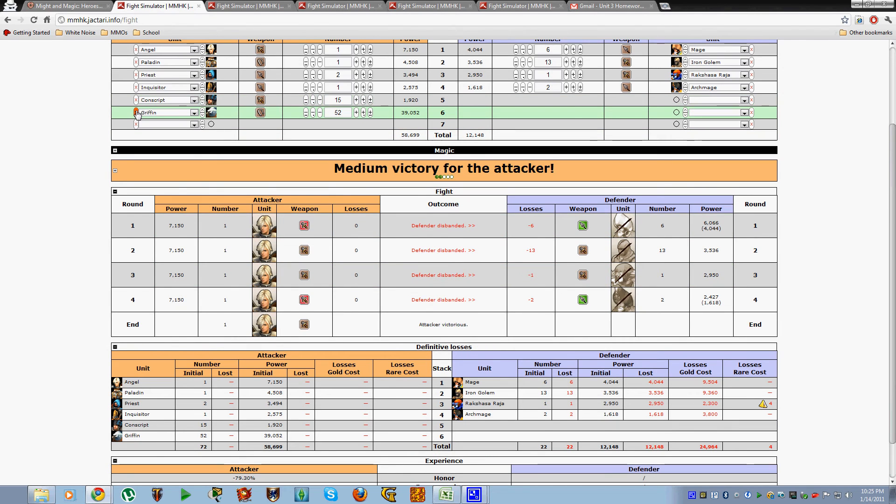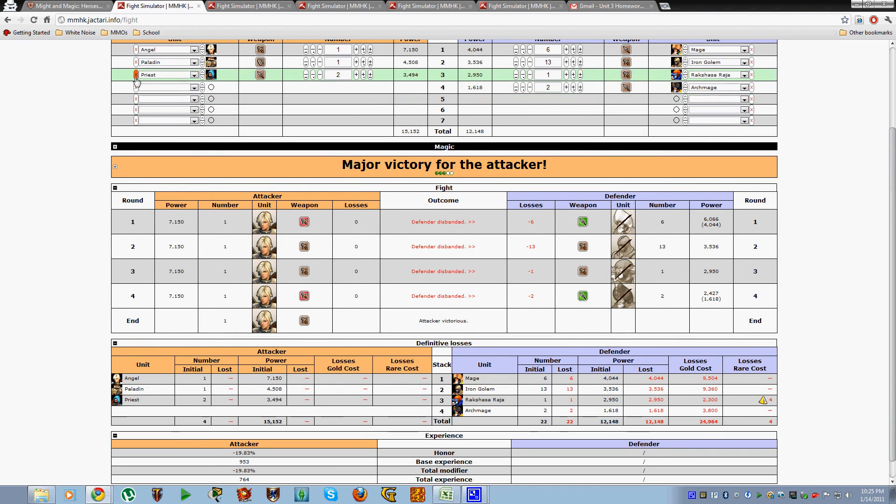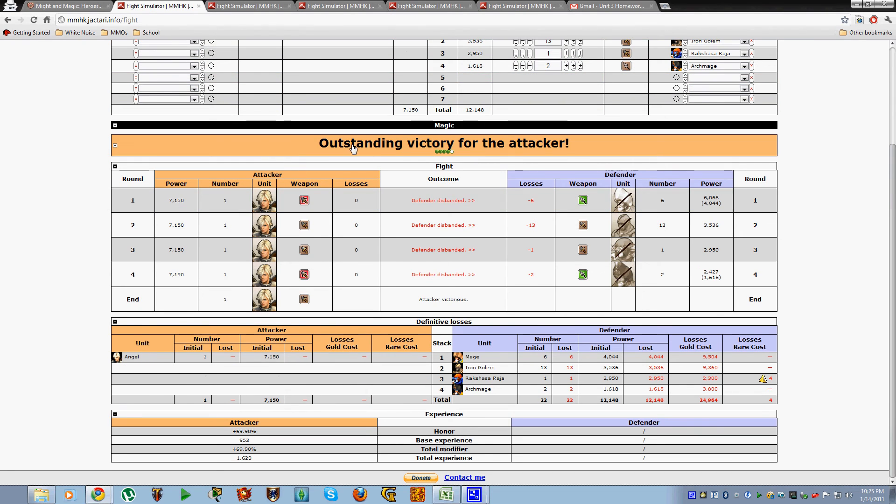Of course, the experience still shows 197 — so how do we fix that? Start removing the unnecessary units. Outstanding victory! My Angel obliterated my opponent with no losses, and all of a sudden I got 1620 experience.